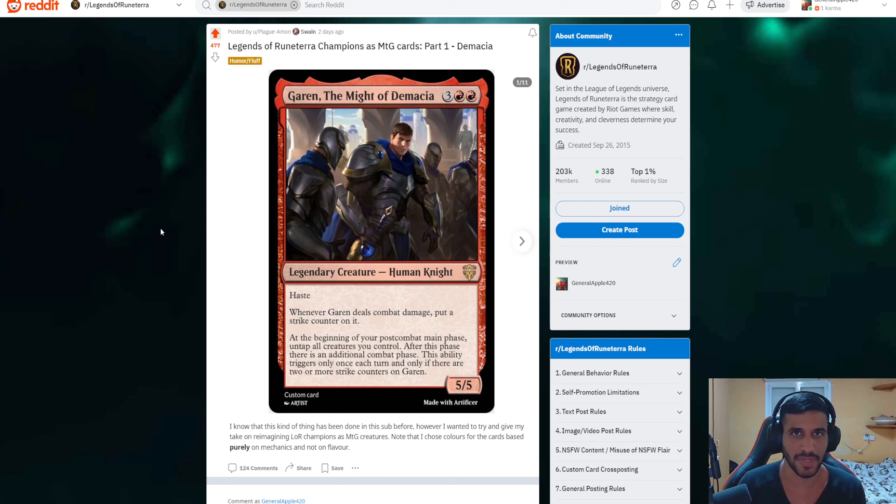Garen has haste — in case you don't know what haste means, it basically means you can attack the same round you summoned him, because usually when you summon a creature in Magic it cannot attack unless it has haste. So this has haste. Whenever Garen deals combat damage, put a strike counter on it. At the beginning of your post-combat main phase — that's after you went into combat — untap all creatures you control; after this phase there's an additional combat phase. This ability triggers only once each turn and only if there are two or more strike counters on Garen.